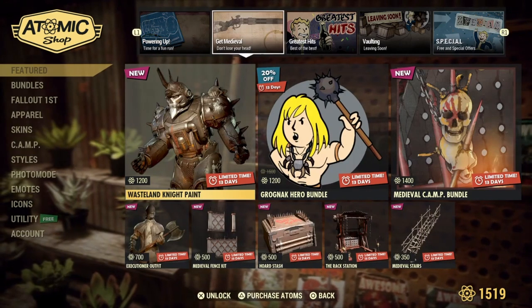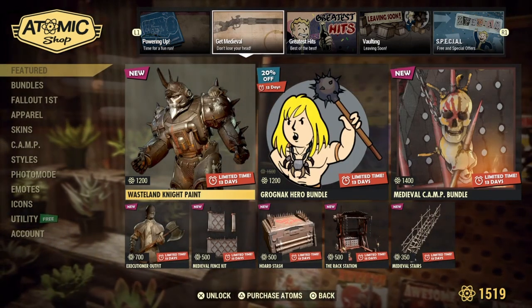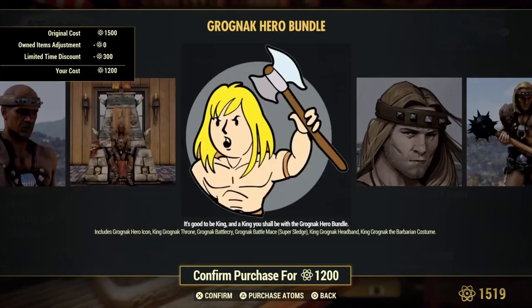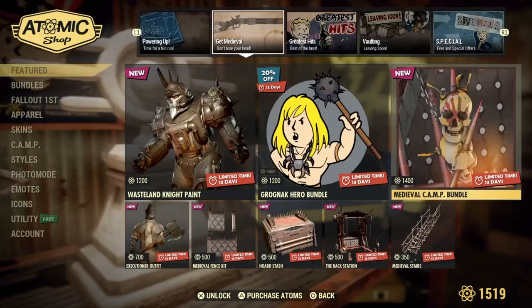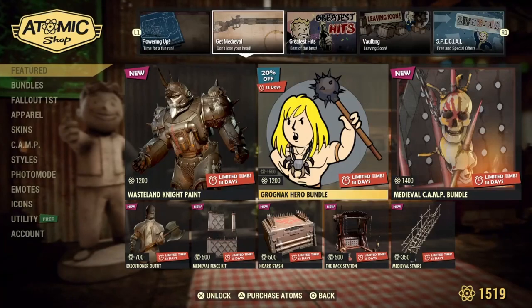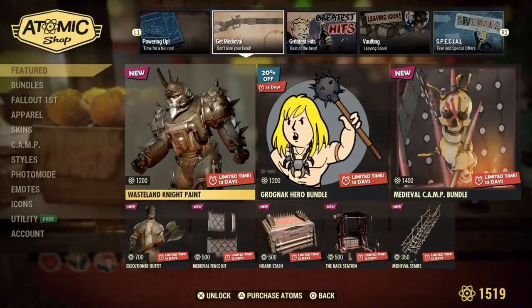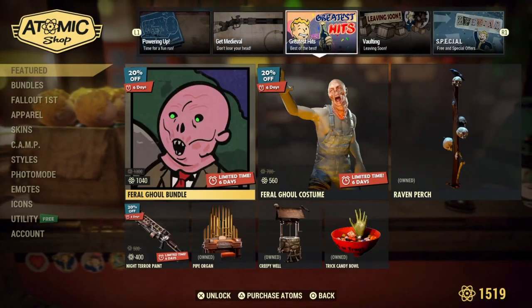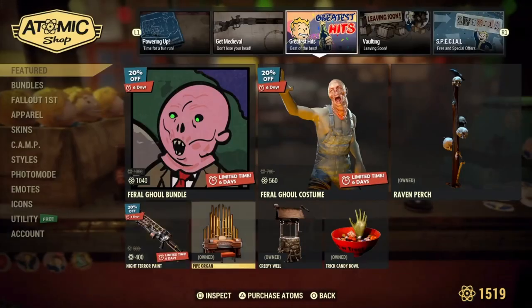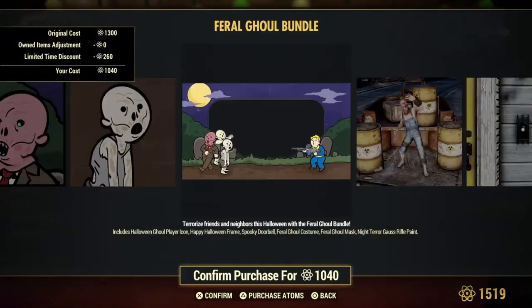Everything from last week is still there — we've got the medieval camp set and the Grognak hero bundle if you want to be a bit of Grognak. That medieval one looks fantastic; I'd probably get it if I had the atoms. There's also the wasteland night power armor paint set, which is okay, though I'm not much of a PA guy.